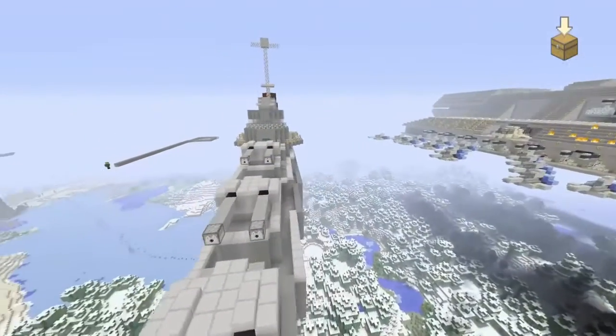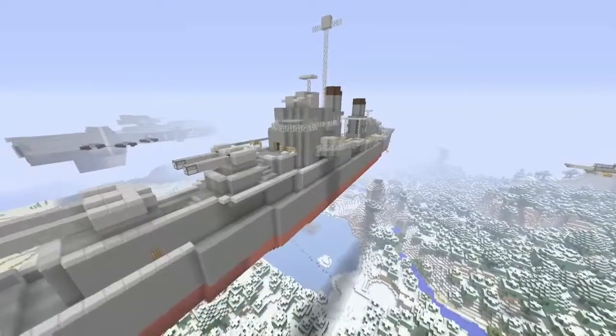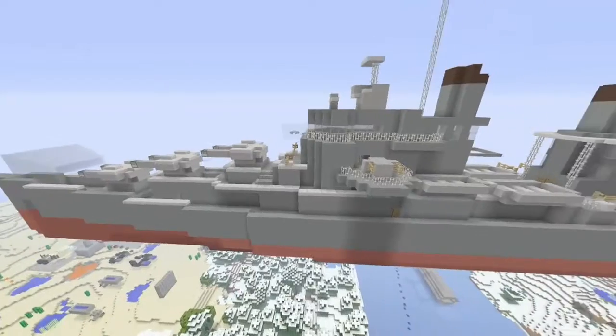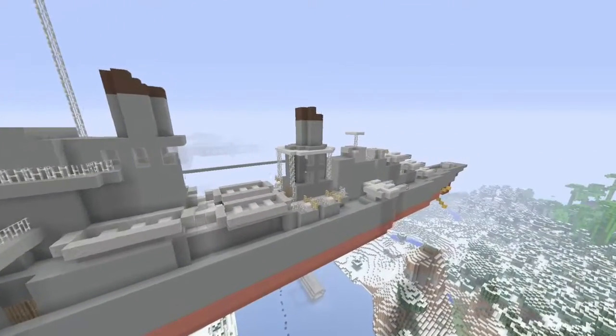We did build the eight dual five-inch guns, and we added several other anti-aircraft weapons and lifeboats as you would see. This ship is an exact replica of a real Atlanta-class — the exact length, width, and height.